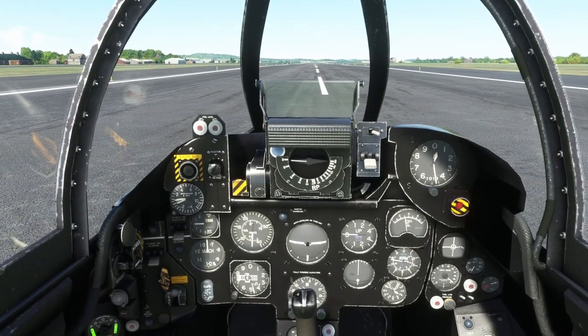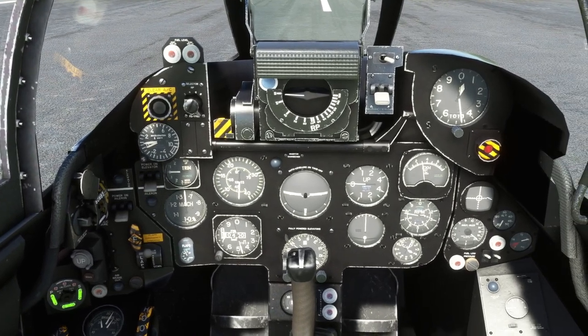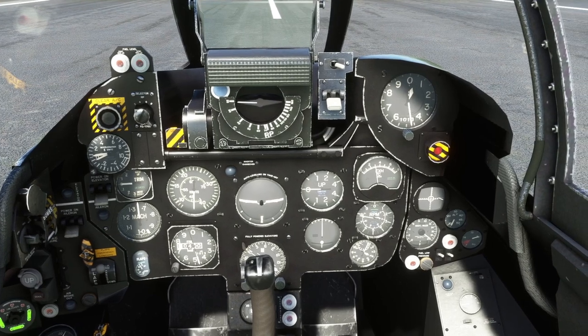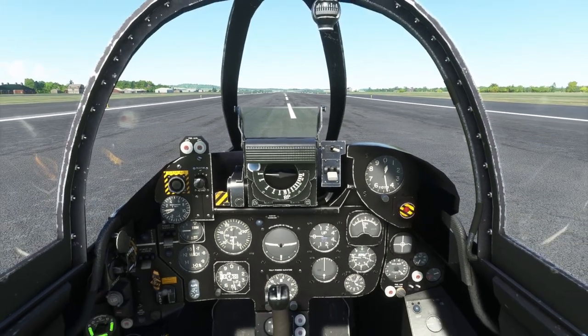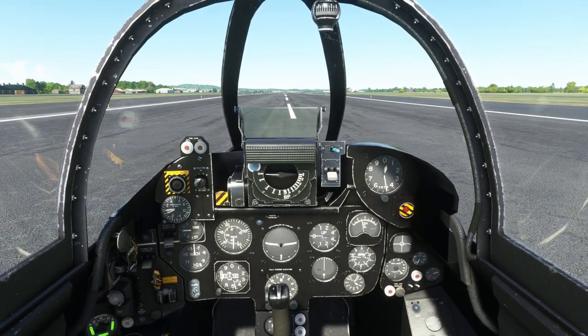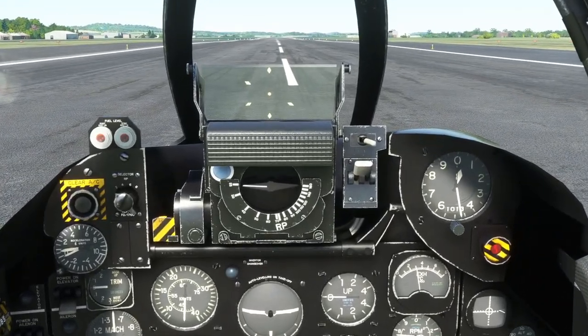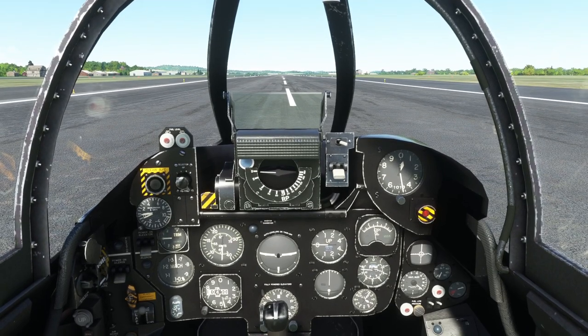We've got a Mach dial, RPM, and exhaust temperature. Altimeter is up there. It's an old plane so even if a HUD was a thing, it's just a targeting reticle — not a full information HUD.